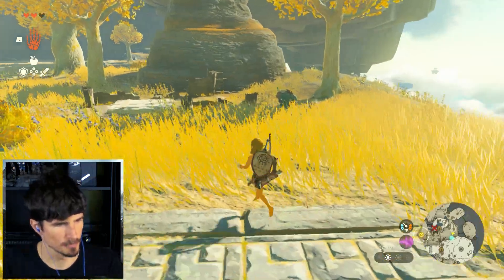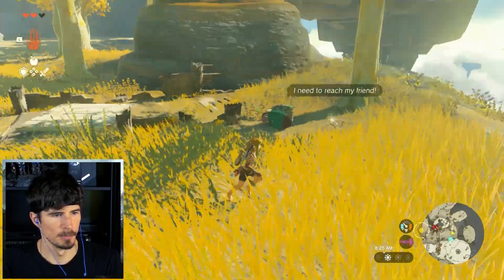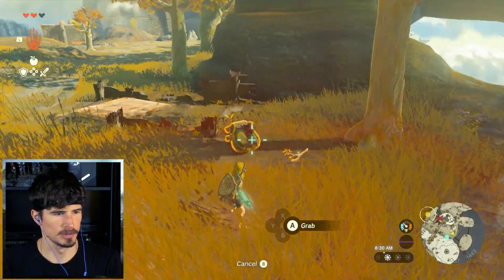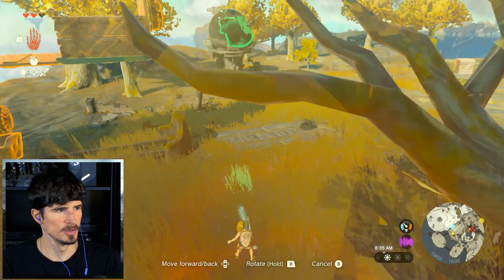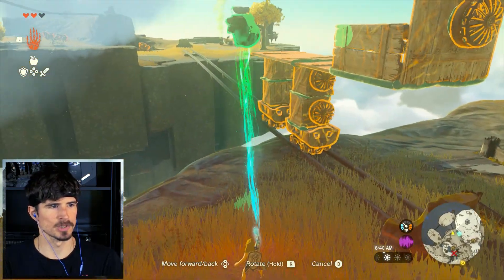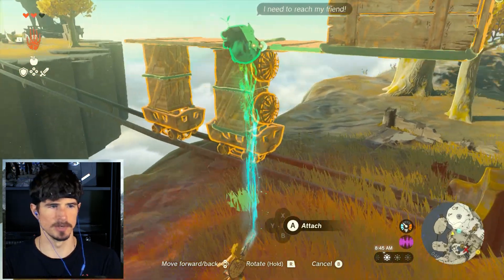Welcome back to Tears of the Kingdom, everybody — the Rock Climbers Only playthrough. We're starting off today helping a Gumby out. We found another Gumby who's lost at the crag. He packed too much stuff. He tried to bring his Switch to the crag. We're going to help him find his friend, and it seems like a short journey — his friend's right over there. He can never take safety too carefully.